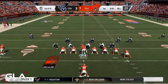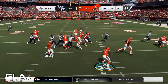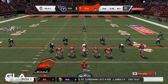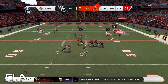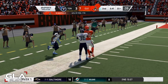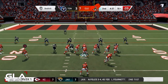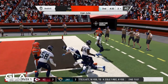First and ten — toss play to Nick Chubb on the right, he's got some space, missed tackle, first down. Fourth and two at the 42 yard line — going to go for it. Got Njoku open for a first down. Second and five: stretch play with Kareem Hunt, he's got some blocking and space — touchdown Kareem Hunt!